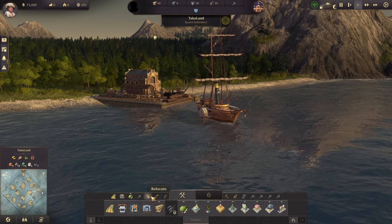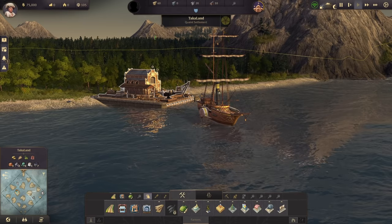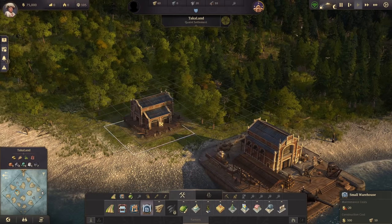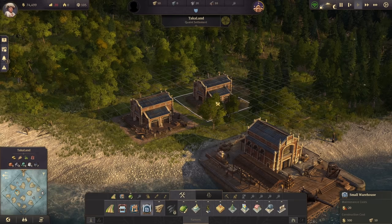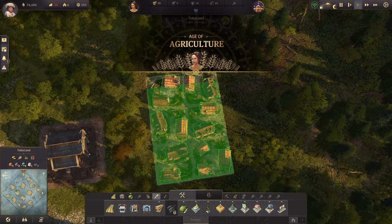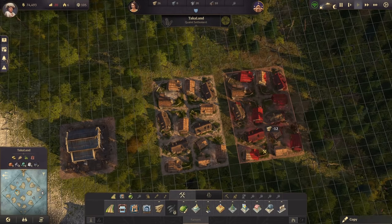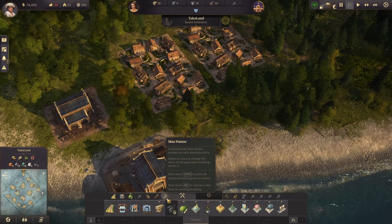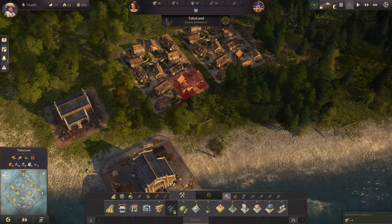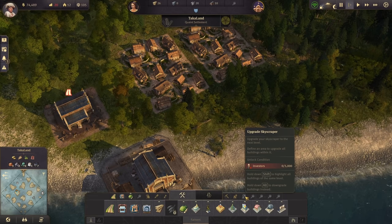Other buttons include Relocate — only available on normal or advanced difficulty, not expert. We have Copy, which lets you copy any building or even click and drag to copy a whole area of buildings at once. There's also the Skin Painter, which is part of the Vibrant Cities DLC. Then Demolish, which lets us remove buildings, and the Upgrade button which lets us upgrade homes. For the High Life DLC there is also an Upgrade Skyscraper button.